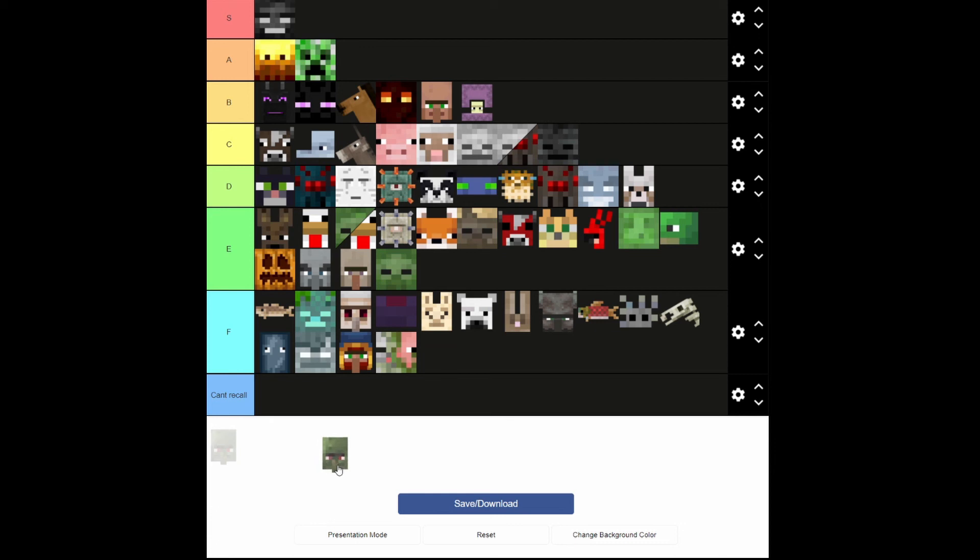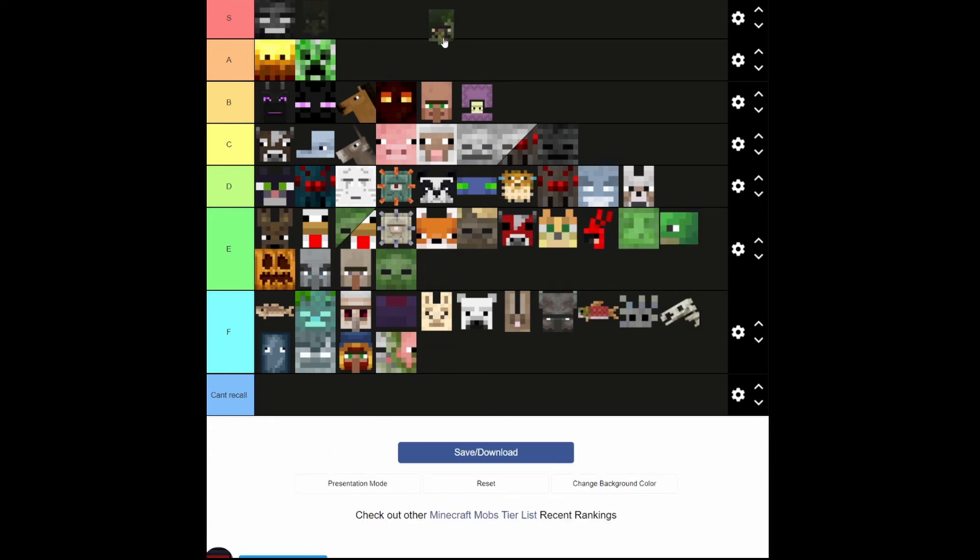I think this is a zombie villager. You can transform these guys, which will turn them into a villager. But since they're a zombie, whether by choice or by coincidence or accident, I'm going to have to put these in D. It costs a golden apple and a potion — golden apple is a lot. So I'm going to have to put it in D.